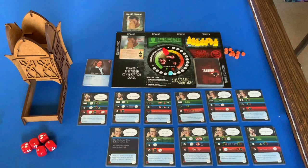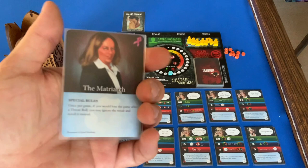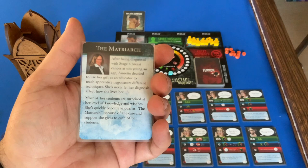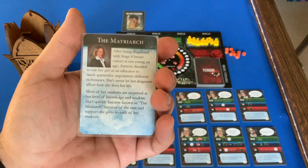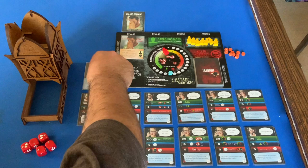Welcome back everyone — now we're playing with the Matriarch. You're probably wondering why I haven't used her special abilities yet; I haven't had need for them with my terrible rolling. The Matriarch's story: after being diagnosed with stage 4 breast cancer at too young an age, Annette decided to use her gift as an educator to teach apprentice negotiators different techniques. She's quickly become known as the Matriarch because of the care and support she gives her students.